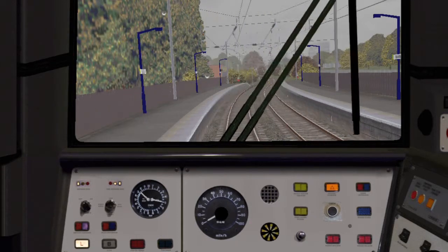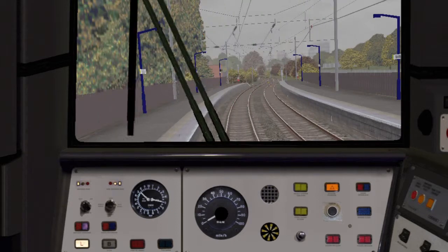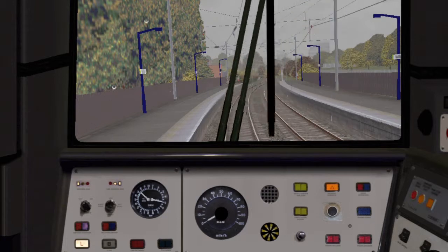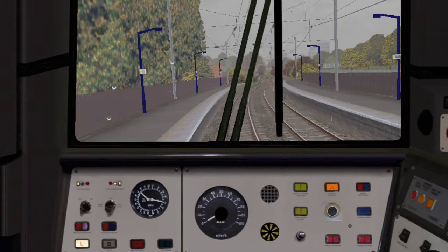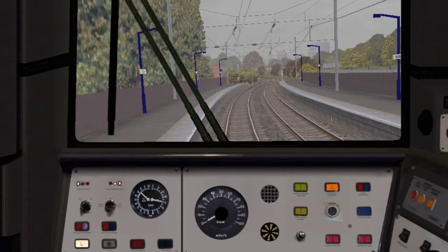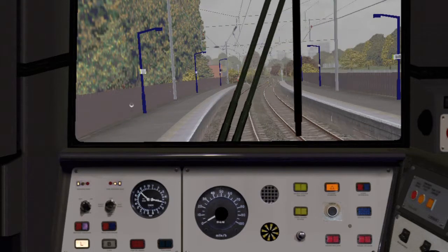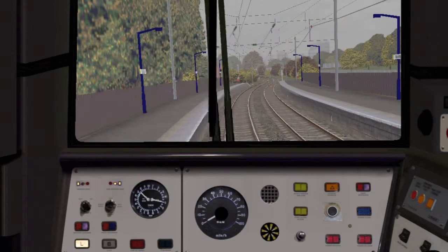Departure is expected in 18 seconds. The next stop is Five Ways, then Birmingham New Street. I think this train is going to Four Oaks, because when I picked the scenario in the menu it came out as like 9:31.